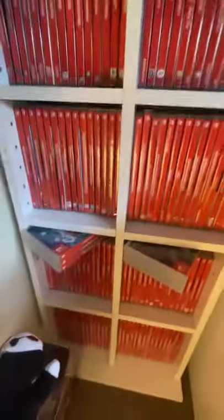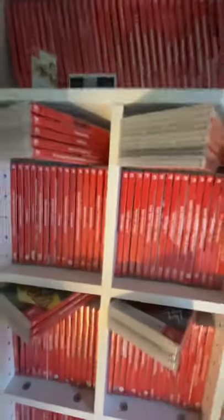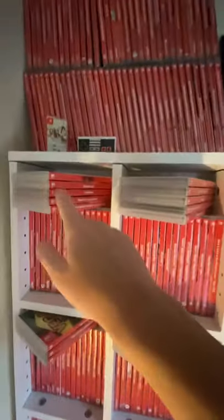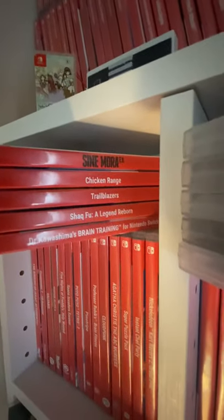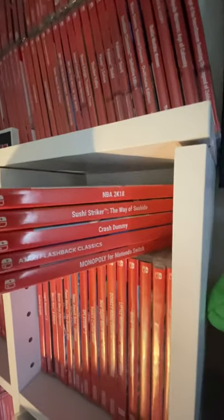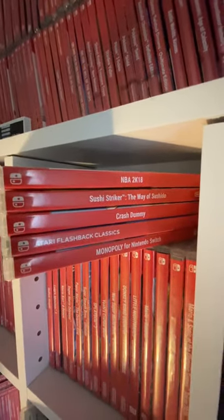So first bit done. Down here these are all basically my general games. I'm running out of space, which is why we've got some here, there, and everywhere. Up here we've got: Castlevania, Chicken Range, Trailblazers, Shaq Fu, Brain Training, NBA 2K18, Sushi Striker, Crash Dummy, Atari Flashback, and Monopoly. And then here we've got The Binding of Isaac, Kamados 2, Feral Fury, Sniper Elite 4, Five Nights at Freddy's, Space Invaders, Puyo Puyo Tetris 2, and Pinstripe.